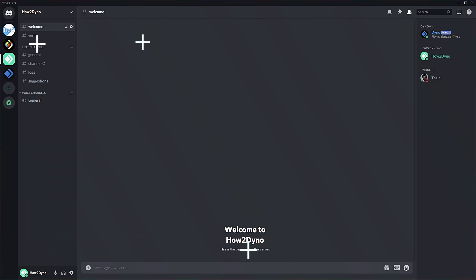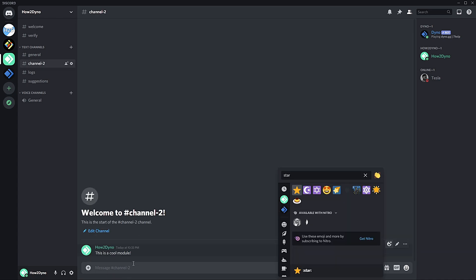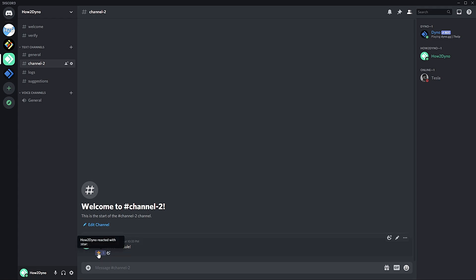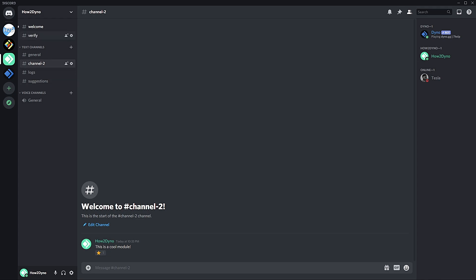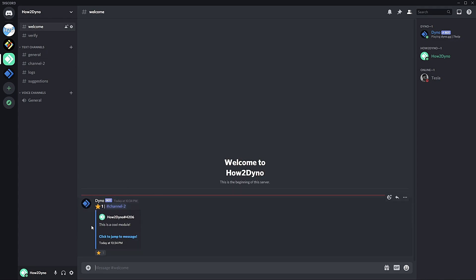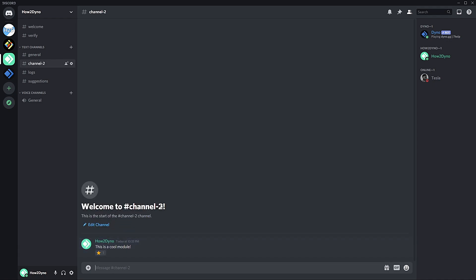Here we are in Discord to test it out. I set my starboard channel to the welcome channel, so all highlighted posts will go there. Since I have the 'ignore message author' option enabled, adding my own reaction won't do anything. But if another user reacts — just search 'star' in your reactions and click it — I now have one reaction, which is my threshold. Once I reach one reaction from a different user, my message gets sent to starboard. And here it is! It shows my account, the channel it came from, and I can react to the embedded post or click to jump to the original message.